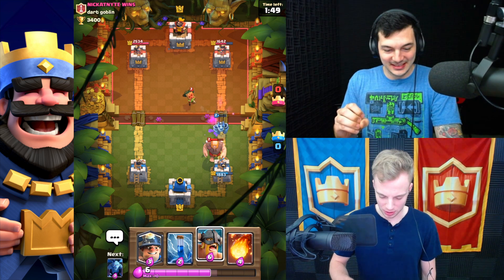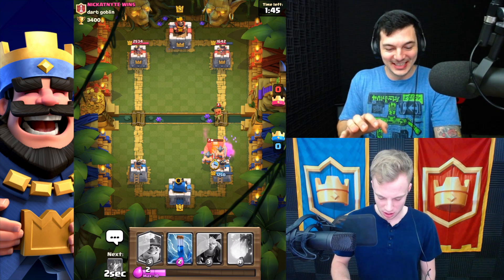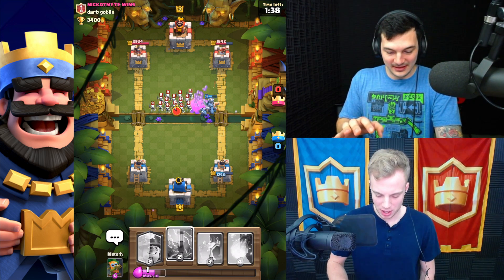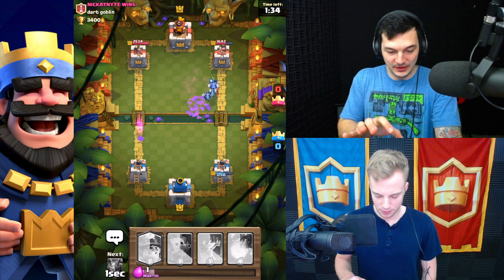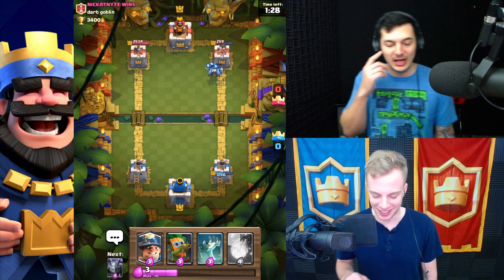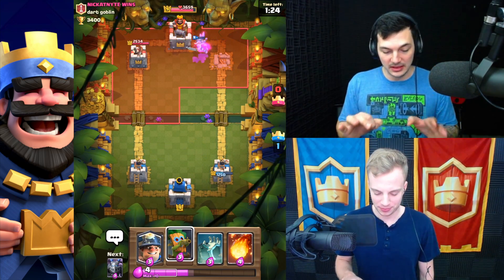Oh look at that Dart Goblin. Look at that range. Superior accuracy. Oh this giant is beating me down actually. The beatdown. Alright Dart Goblin. Oh the dirty elite barbs. They're not going anywhere folks. I couldn't see his health bar - I didn't know he was full health. He was hiding underneath the minions. He was hitting perfectly under my minions.